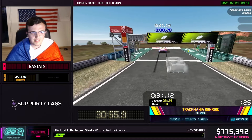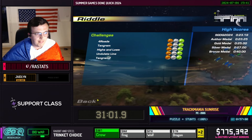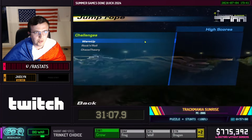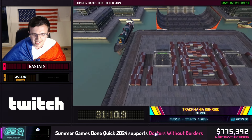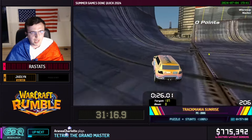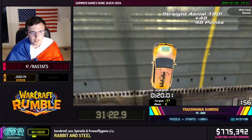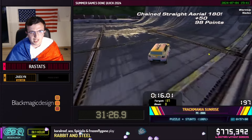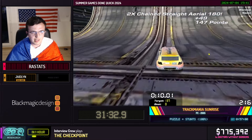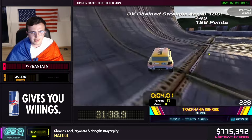The puzzle part of the run is done and we will do the stunt section right now, which will be very, very different. All green medals on the puzzle campaign! We can go to stunts now — I hope you're ready to fly high in style. We need all silver medals on these maps and 3 gold medals. The scoring system for stunts in Trackmania is very weird — you have different kinds of stunts. You have straight stunts, and you can also have alley-oop stunts where I switch direction at the very last moment. I will get the gold medal on this one because it's a very easy medal to get.